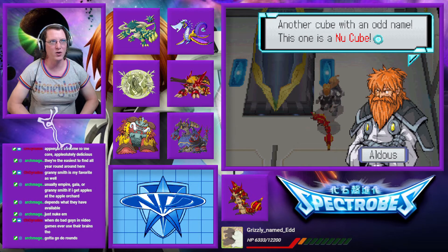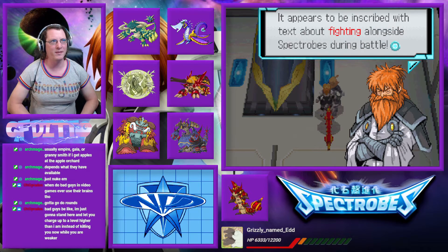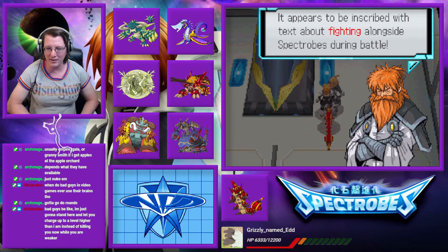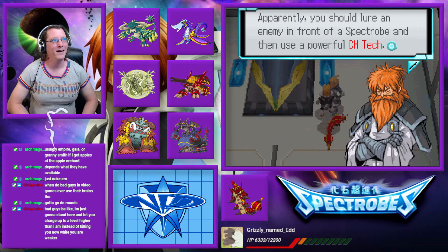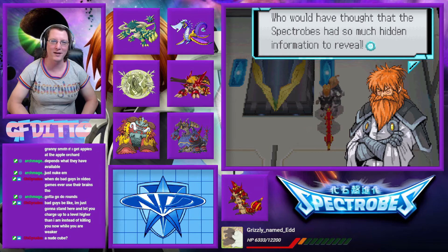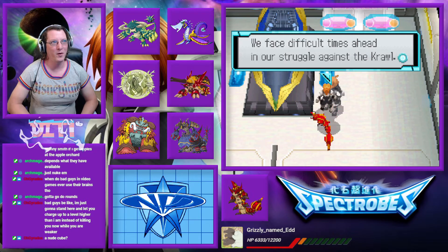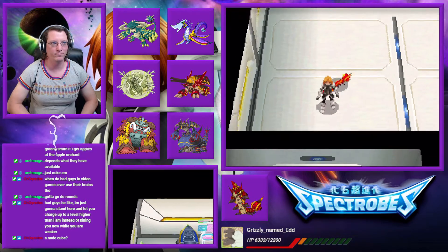Another cube with an odd name — this one is a nu cube. It appears to be inscribed with text about fighting alongside Spectrobes during battle. It says the key to fighting with Spectrobes is to use their attacks most effectively. These cubes really are garbage this episode, aren't they? Apparently you should lure an enemy in front of a Spectrobe and then use a powerful charge tag. We face difficult times ahead in our struggle against the Krawl — we must find and train more Spectrobes to fight alongside us in battle.